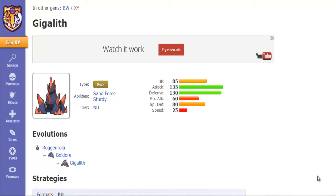I often like to refer to Gigalith as the Rock-type version of Metagross, because this Pokemon has the same attack stat and the same defense stat as Metagross, and both hit disgustingly hard.